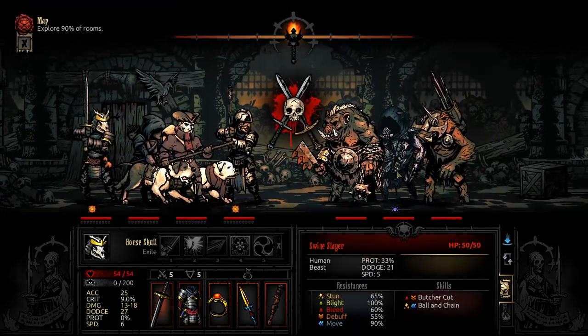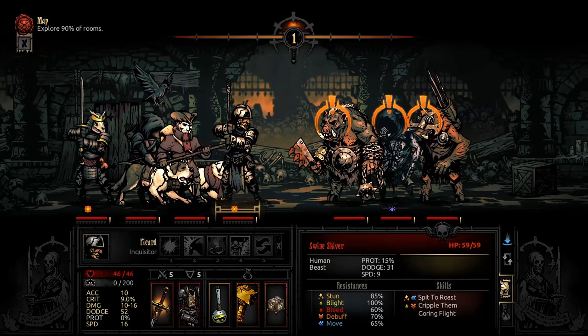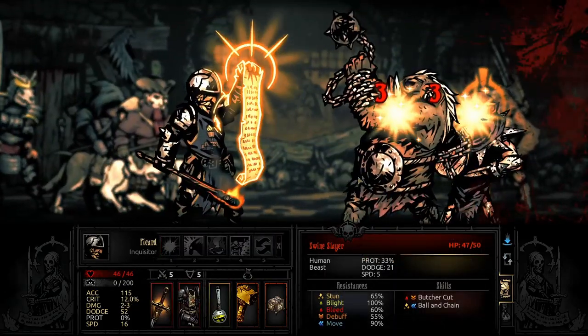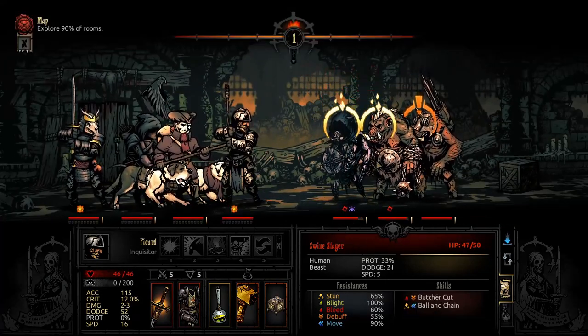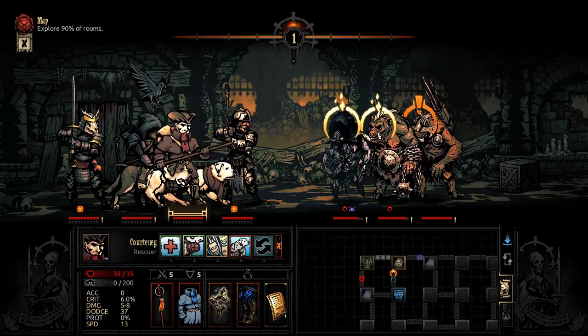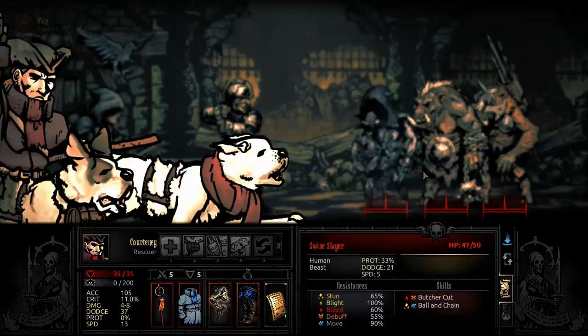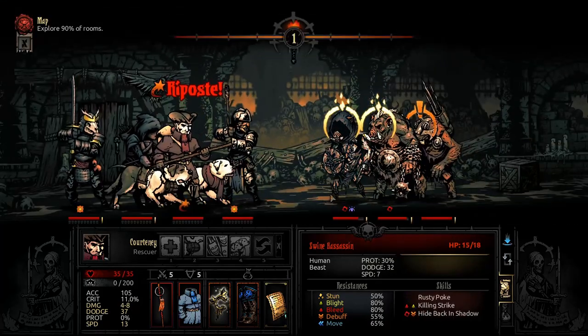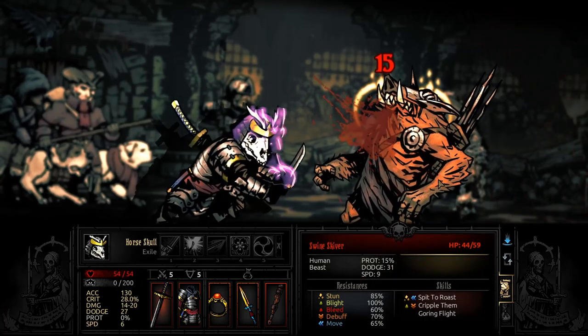Swine Skeever needs to die. If you ever see a Swine Skeever, just kill him - you need to kill him. That was good because what I could have accidentally done is pushed him into row 1 where he can't flank and she can't hit him. So you're just gonna miss. You're gonna get your riposte. 15 - that's okay, minus speed.